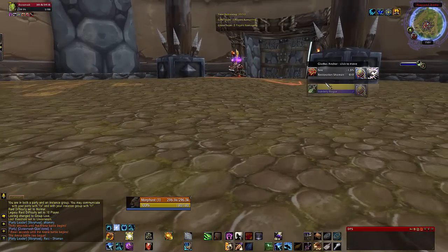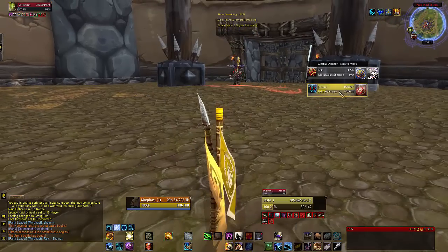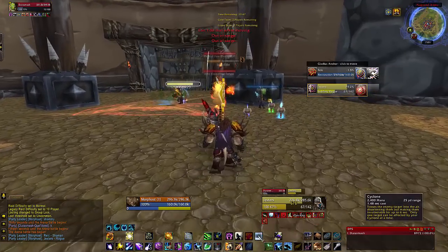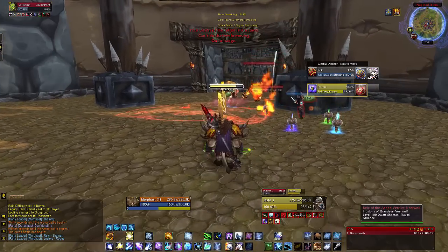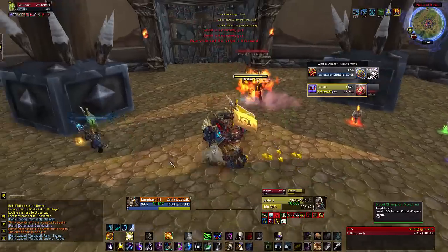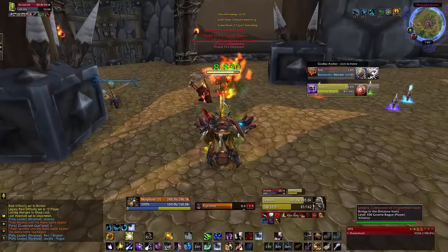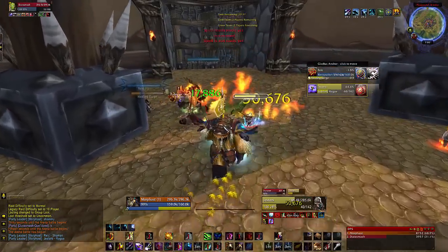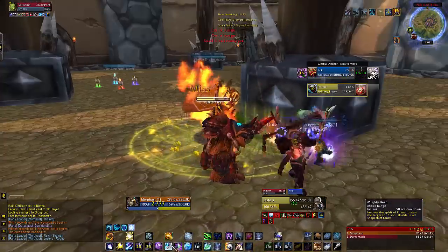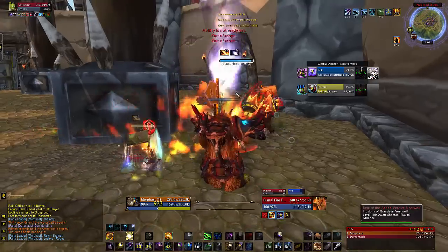Obviously the Rogue is trying to hide the Shaman. Here comes the Rogue opening up — I'm pressing again. That is just bad. Look how long I was not in my form and not applying dots. That was not the best start — I just got my application sorted.